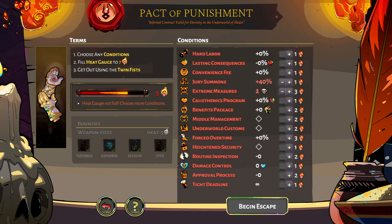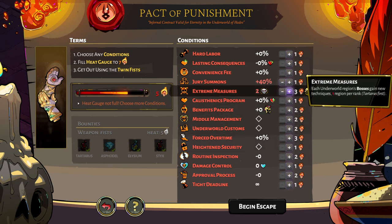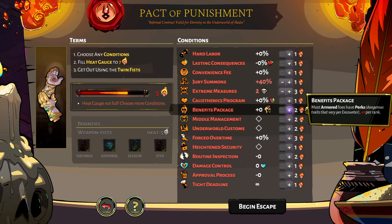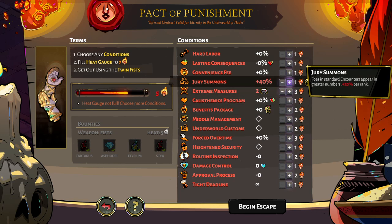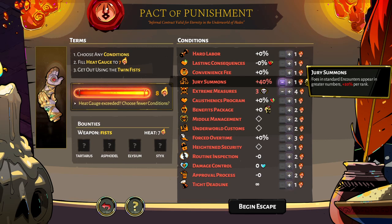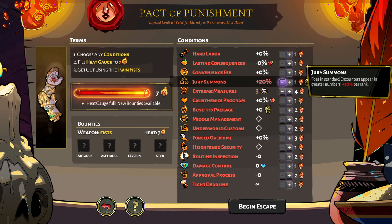This right here is the Pact of Punishment - this shows up after you've made your first successful escape. Basically you've got all these things you can choose to make the game harder. On the left there's a gauge - if you fill it up you'll get better rewards for re-defeating bosses. I need seven, so I'll put Extreme Measures up to three and put Forced Overtime down to one.